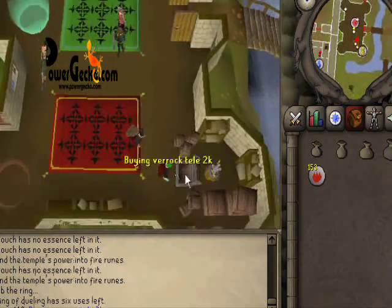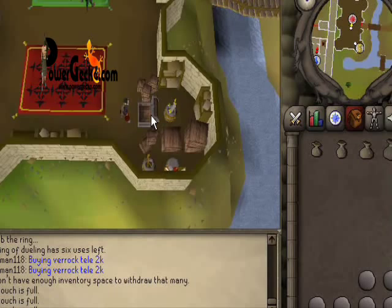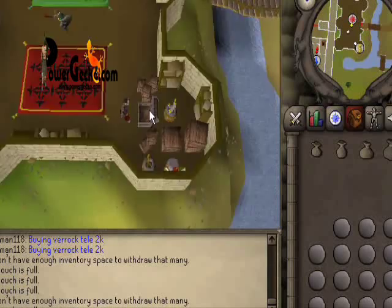Deposit your fire runes and take out some more rune essence, then just repeat the process. That's how it works — this is probably the fastest way to get your runecrafting levels up.